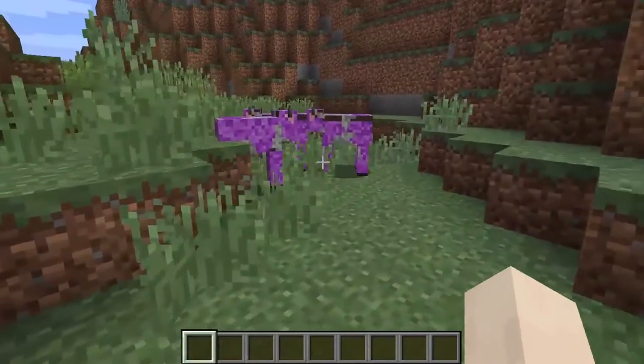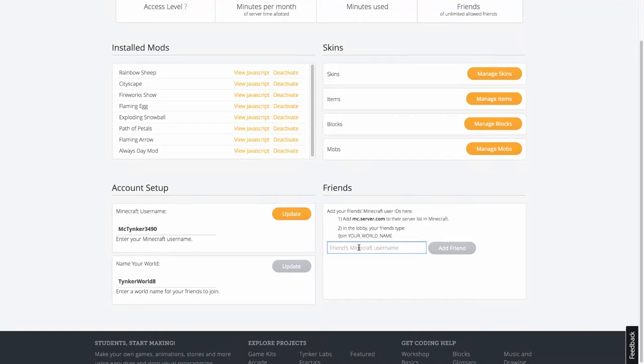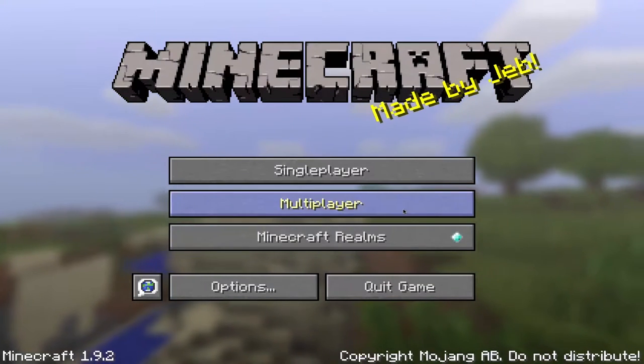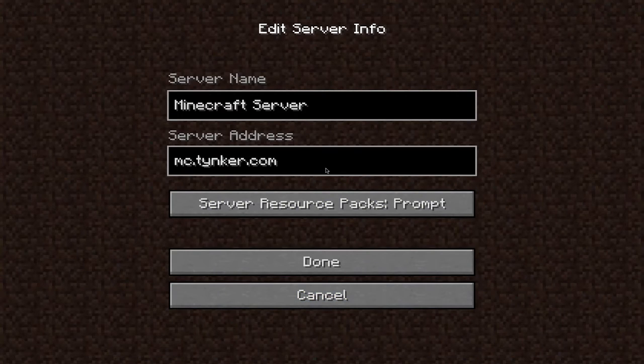So how does this all work? First, you have to get to your private server in Minecraft. You will have full control over your server world, and people will only be able to join your server if you invite them. To get started, select Multiplayer, click Add Server, and use mc.tinker.com for the server address, and Tinker for the server name.